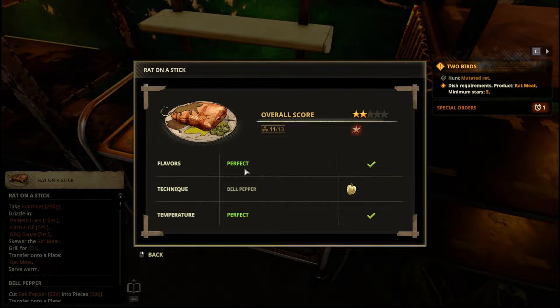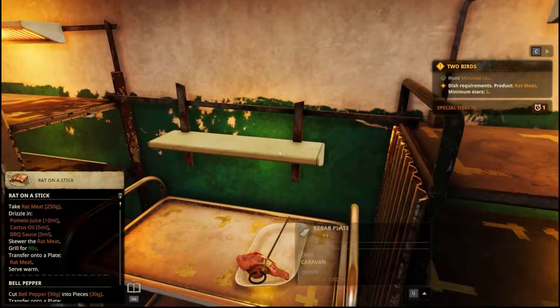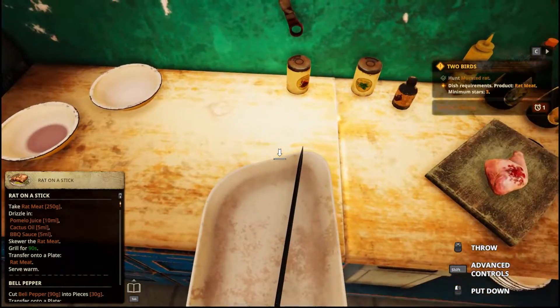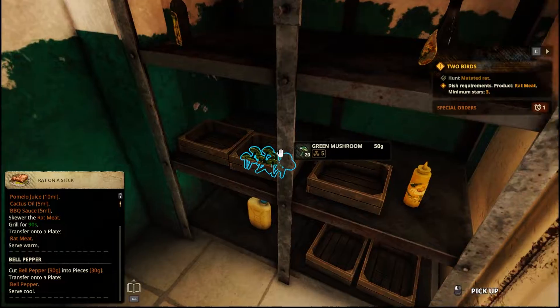Rat on a stick — oh, I was supposed to have bell pepper! Oh no, I didn't see that. I should have scrolled. Can I unassign? Can I take it back? I can! All right, I'm scrolling now.